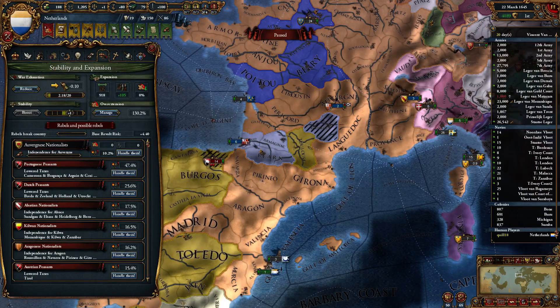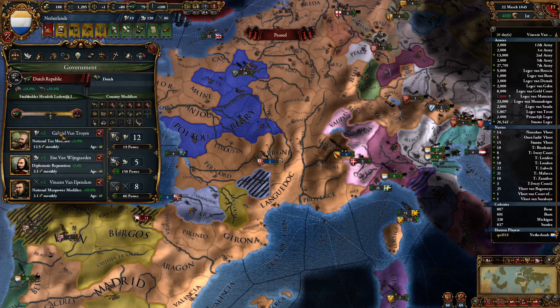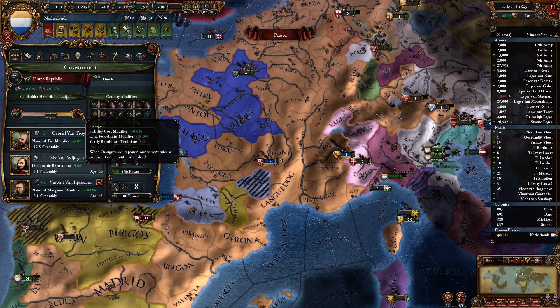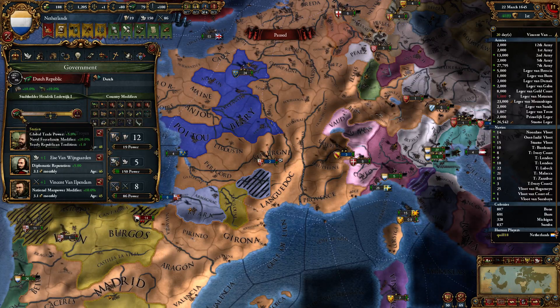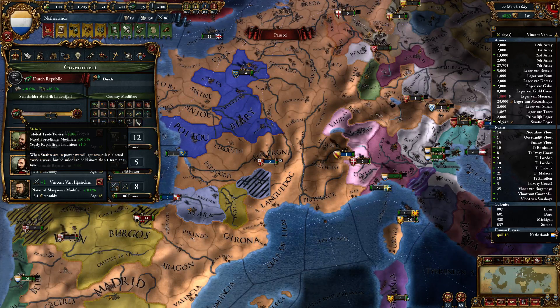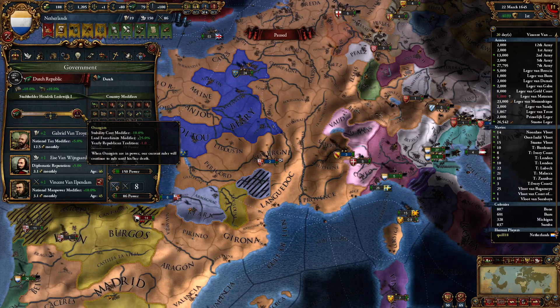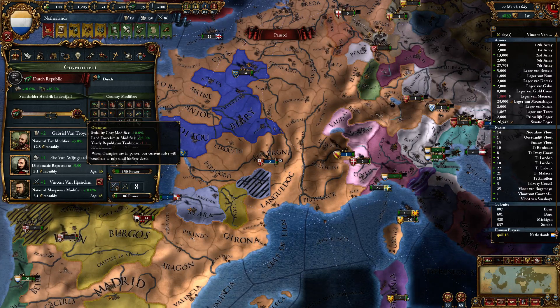New expansion. We are playing a Republic, specifically the Dutch Republic, which has a different and unique mechanic. We have two factions: the Statists versus the Orangists. The Orangists are more of a monarchy-oriented thing — while the Orangists are in power, our current ruler will continue to rule until his or her death. But if the Statists are in power, there will be an election every four years. I personally want to lean towards the Orangists.